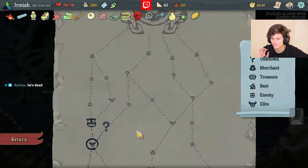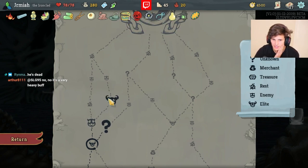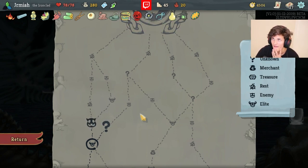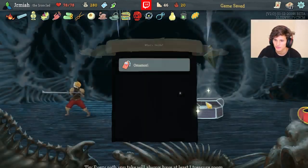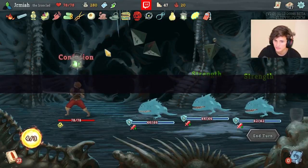Barricade is one of the things I wanted to find and we found it. I want to go for the question marks to get the treasure chest. The elite can give us another rare. The elites are pretty easy right now but yeah I want to go for this. We got another God-like which is not that good and a guaranteed treasure coming up.